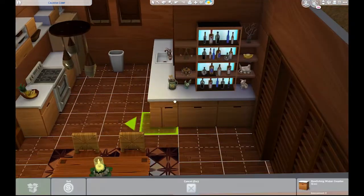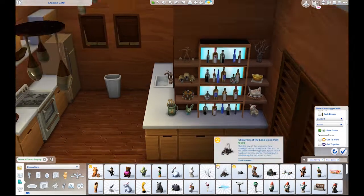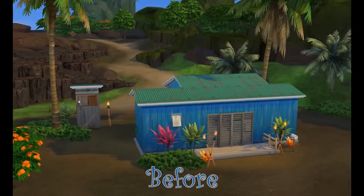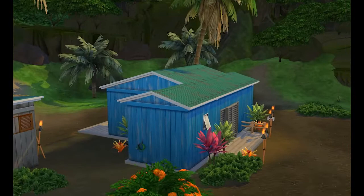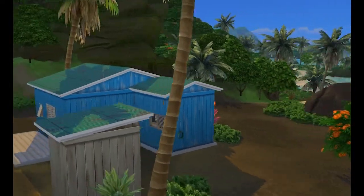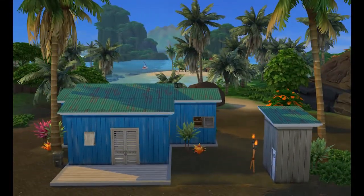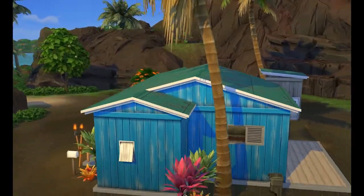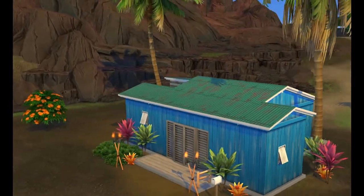The build will be on the gallery as Caldera Camp Reno under my EA ID, which is CrystalGamer1, if you wish to download it. We're already into the cinematics — I did before and after cinematics so you get to see what the little shack looked like before with its outhouse, and then the cinematics of the final result. After that will be the before and after photos.